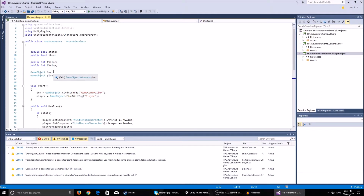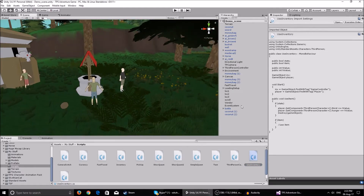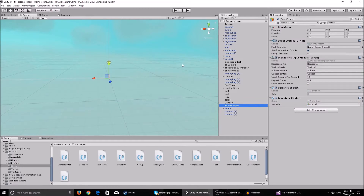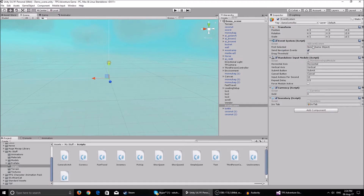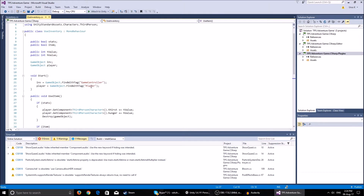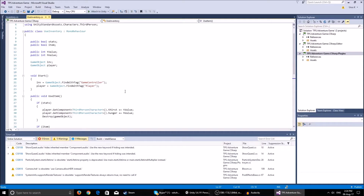We have a game object inventory for a reference to the inventory and a game object player for a reference to the player. We find the inventory using GameObject.Find tagged game controller. If you've followed the tutorials you already have all of this - our inventory and currency script live on an event system. Go to game object, UI, and create the event system - it must not be an empty game object because it has the event system script and standalone input module for UI. Tag it game controller - add the tag if you don't have it. Also make sure your third person character is tagged player.